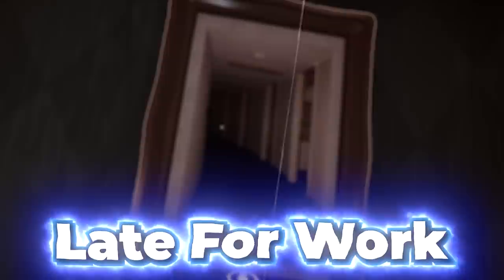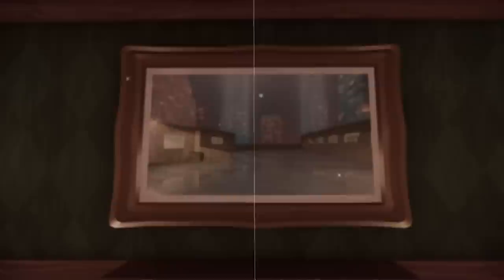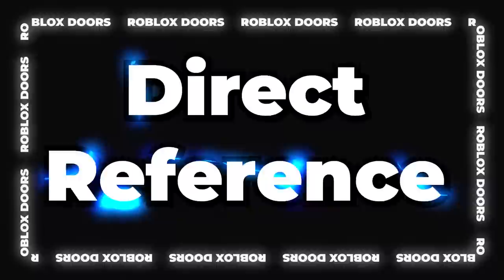Number 19: this painting labeled Late for Work is a reference to the liminal space phenomenon, more specifically this painting of a white hallway. Number 20: Bob apparently has a very nasty kick, as El Goblino mentions during one of their prompts — nobody has ever seen this kick before, though some animations within the community have proven otherwise. Number 21: this painting labeled The Rooftop is yet another direct reference to a tweet posted by Liminal Spaces.